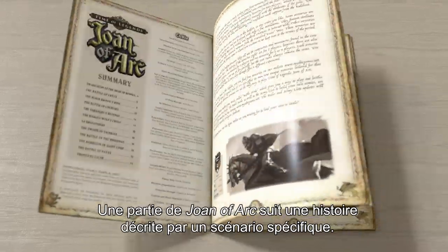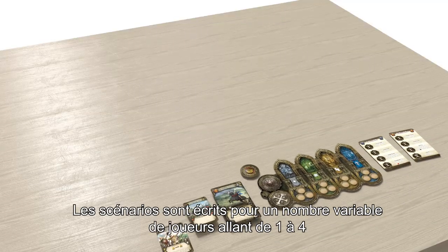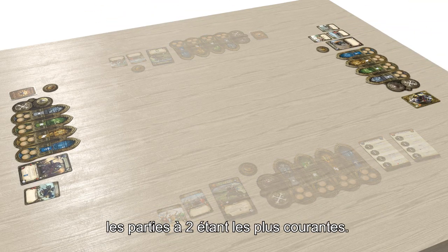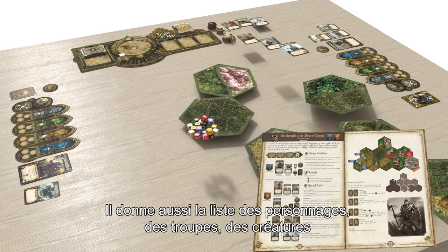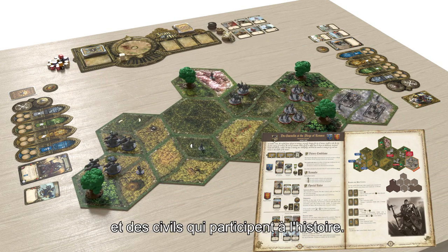Each game of Joan of Arc follows the story set out in a specific scenario. Scenarios are written for varying numbers of players from one to four, with two players being the most common. Each scenario has its own way of setting up the hexagons that will make up the game board. It also lists the characters, troops, creatures and civilians who have a part in telling the tale.